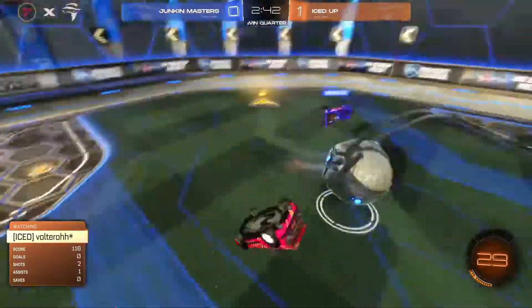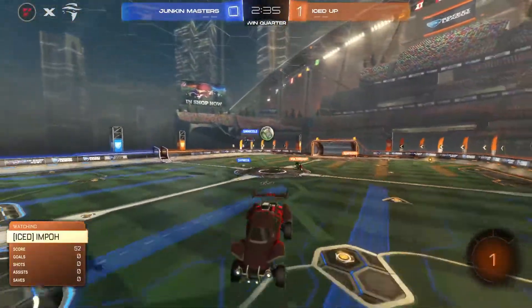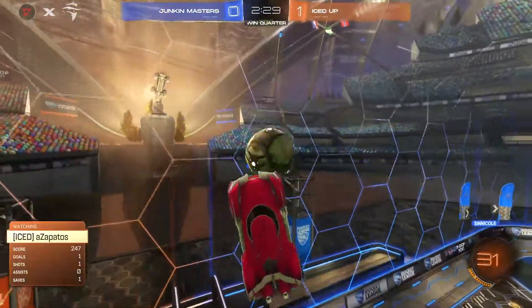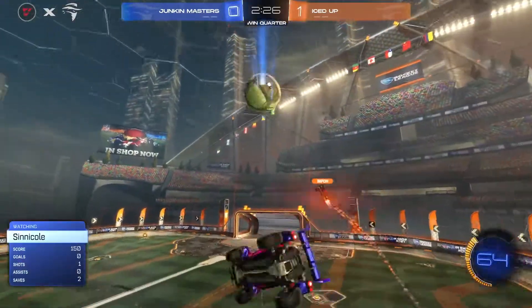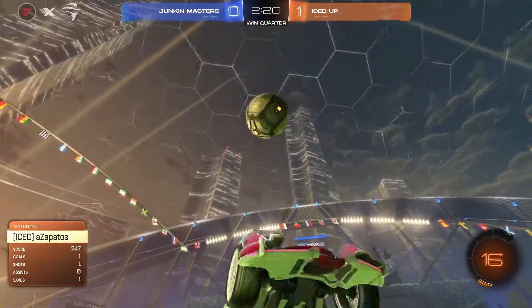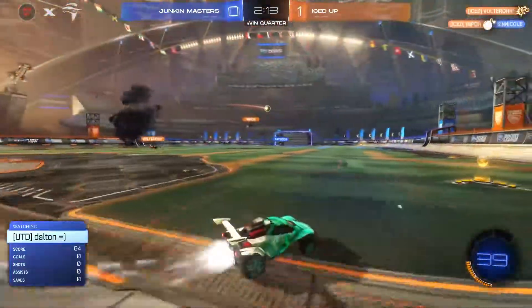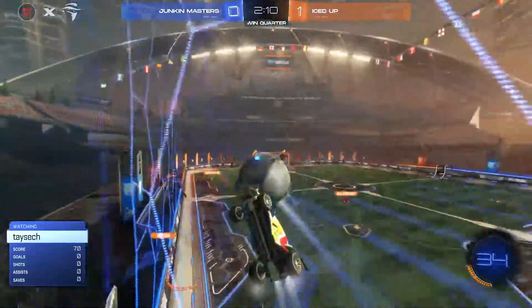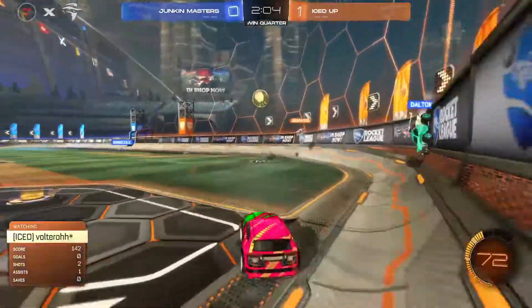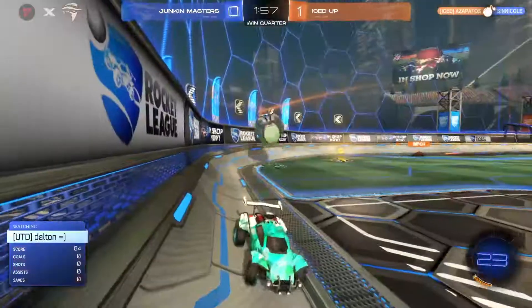Info does a great job of getting past not one, not two, but all three players on the Junkin Masters side — well in control of the ball all the way down the field, getting the clear. Now his team on the offensive side, keeping this ball on the blue half. The midfield battle is finally being lost and Junkin Masters switch possession after a lot of hard work — but they're low on boost, having to back off to restock. One member left forward with no team support, no shots. It's three shots to one in favor of Iced Up after three minutes of play.